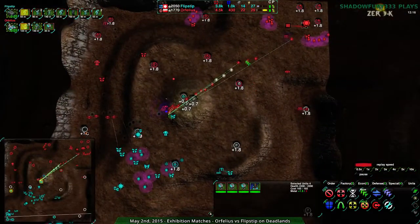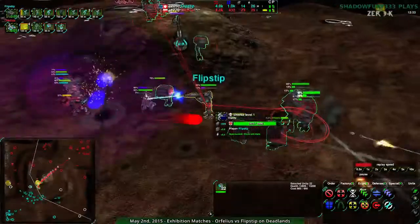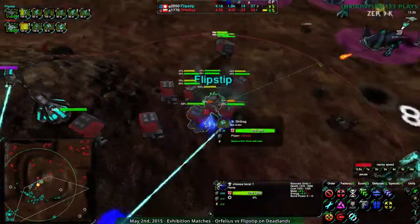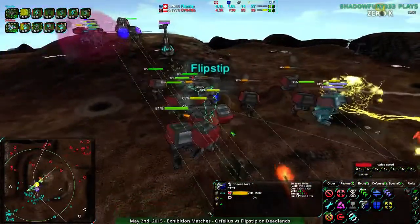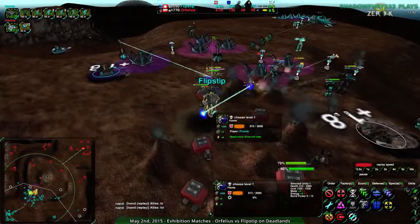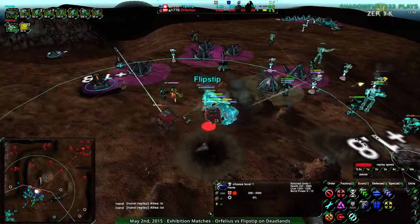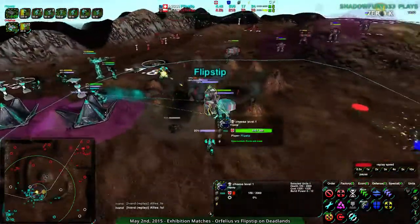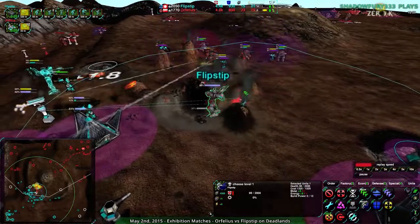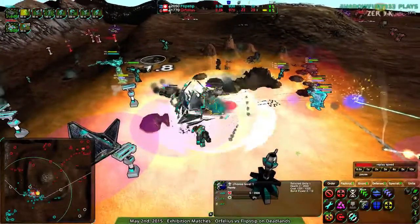This is Orphilius' thing — if you've watched previous games with Orphilius, we've seen this: the dirtbag rush down, hit everything with dirtbags. Given the lack of forces Flipstep has in support, these dirtbags might actually do the trick. Flipstep's commander is taking a lot of damage. The Faraday is doing a bit, but it looks like Flipstep is about to lose their commander. The dirtbags are starting to get EMP'd, as is the commander. Glaive support comes in — the dirtbags can't quite deal with it. The remaining forces of the Thug and Outlaw come in, though ironically blocked by the dirtbag corpses — exactly what Orphilius did not want.